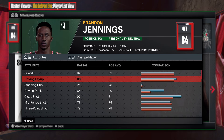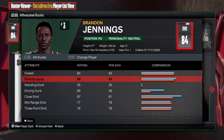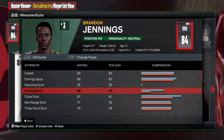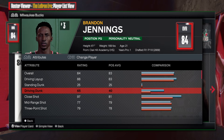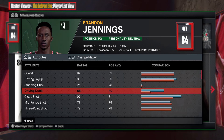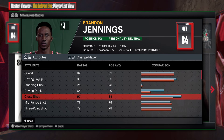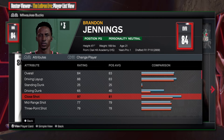First things first, we're looking at the driving layup. By having an 88 driving layup, this gives us so many layup animations and a lot of great badges. For driving dunk, we're going 65 — that's going to unlock a lot of NBA player dunk packages. You don't need a 93 unless you're trying to get specific badges with specific dunk packages.